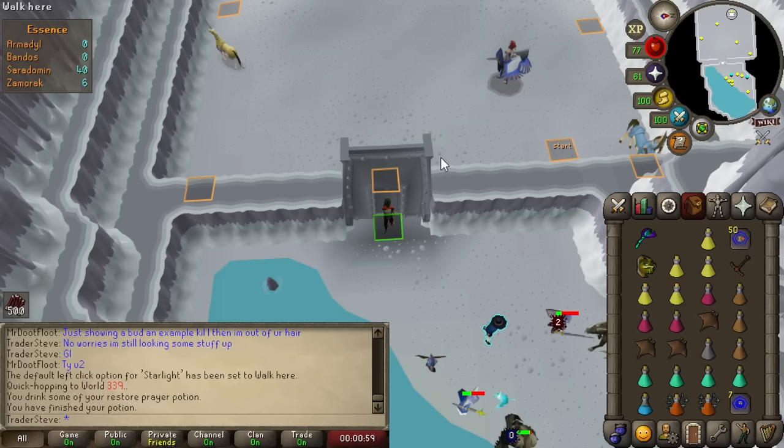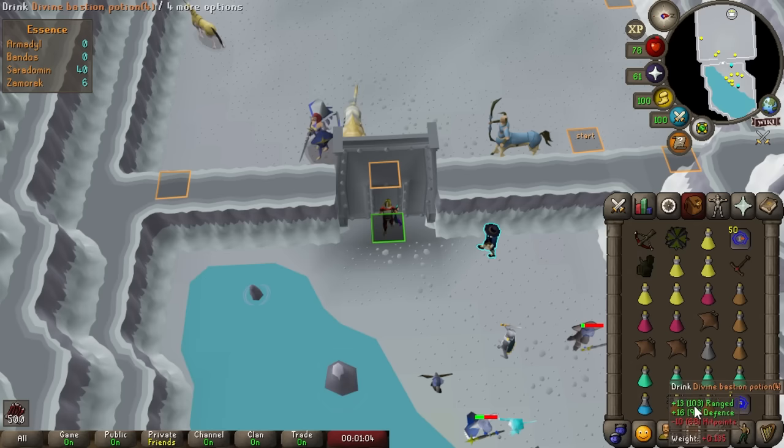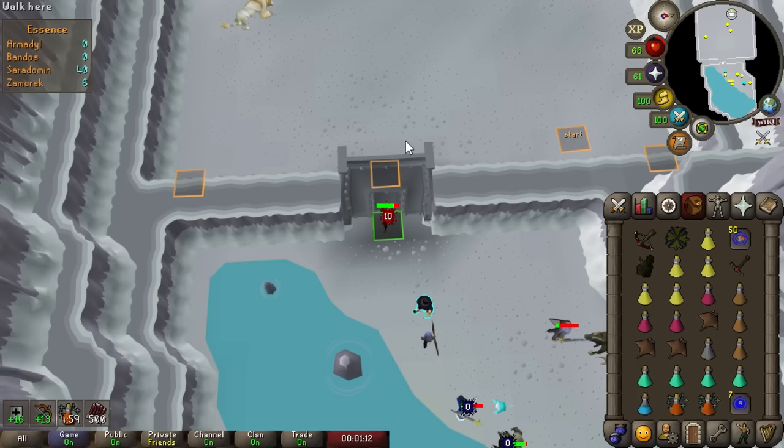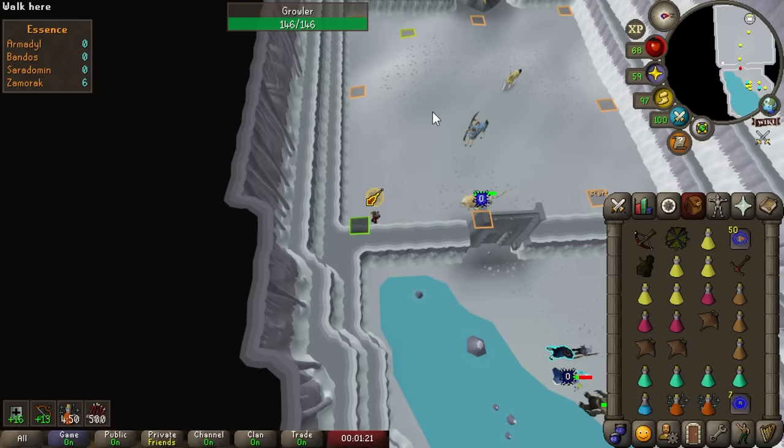Okay, that was a while - that took about 10 minutes just to get the kill count. Not the end of the world if I could do very long trips, but I'm not going to be able to, not only because I'm bad at this, but also just because my stats and gear aren't the best. But it's time, let's try this out - maybe we can get lucky, just get a quick Armadilo crossbow or something.